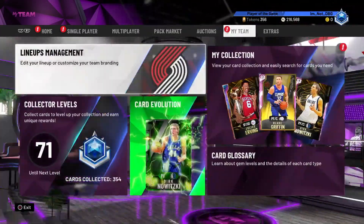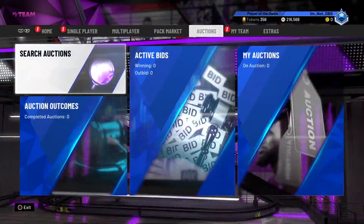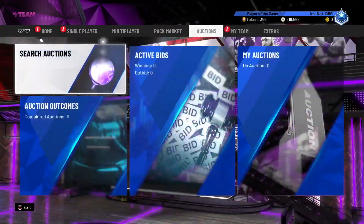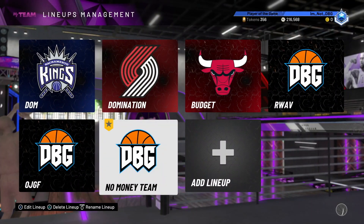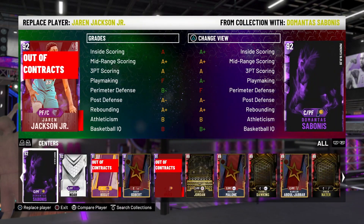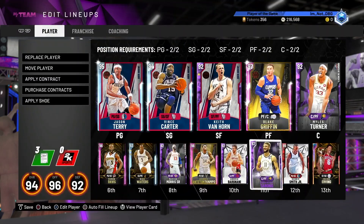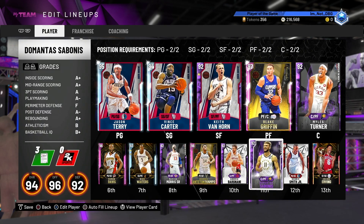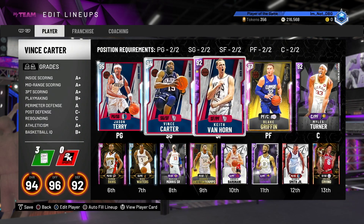I actually want to get them done quick as well because I have a weird feeling Super Packs are coming out before Brandon Roy. I don't want my Steph Curry and my Vince Carter to half in price. Let's go to My Team and put in Jaron Jackson Jr. at center — I'm realistically not going to use him.